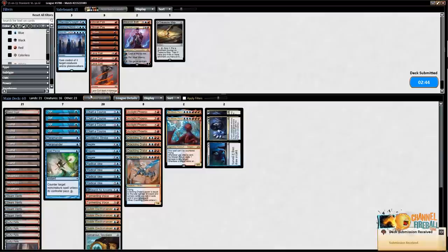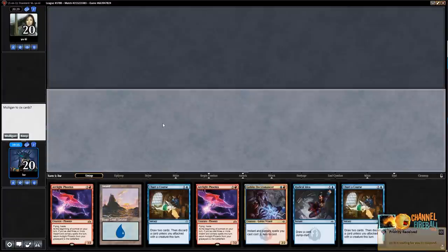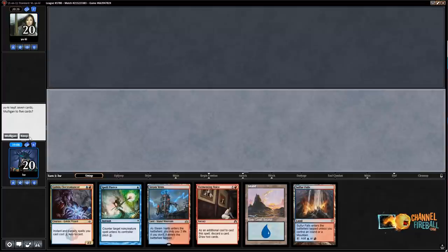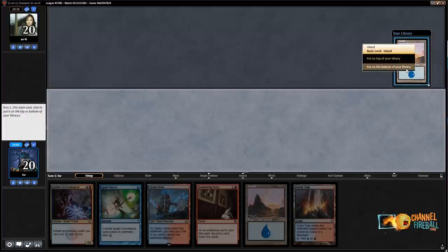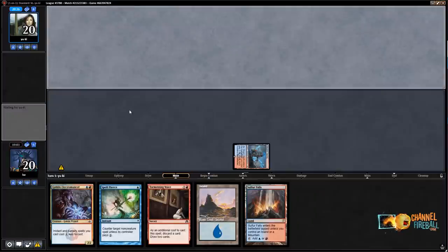Let's go to game three. This hand is not acceptable — it's very close to being good with double Phoenix and Chart of Course, but too often I'm just going to go Island, go. I'll keep — put a little island on the bottom, play a tap Steam Vents. I'm not Spell Piercing their Opt on turn one. I'll play Electromancer on two and now have more outs to find a Phoenix.